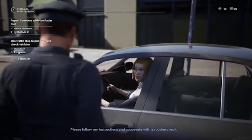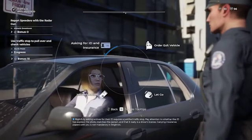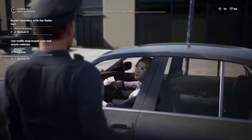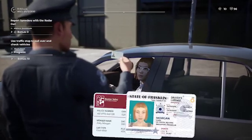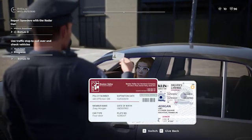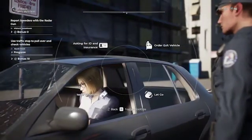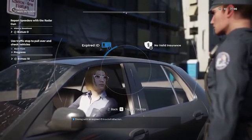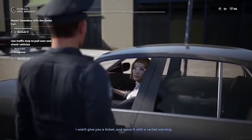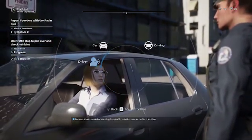Please follow my instructions and cooperate with a routine check. You got your ID and insurance? Here you go officer. License is expired. Insurance is expired for a while — I'm going to give you a break on the driver's license and leave you with a verbal warning this time. Thank you officer. Well you're welcome, because you're about to get dinged for a different one — she's about to not be happy.